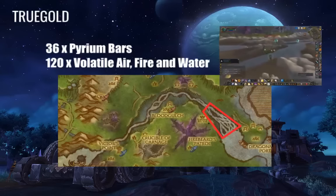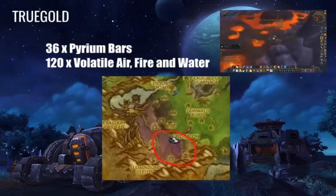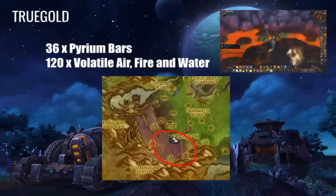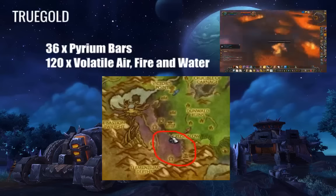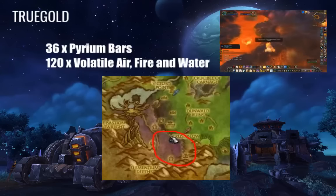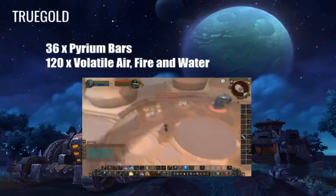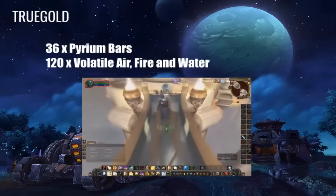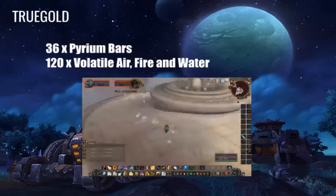In the same zone, Twilight Highlands, you'll also find fishing pools near the top close to the Bastion of Twilight. Just under there you'll find fire pools inside lava spots where you can obtain fire volatiles. You can also kill the NPCs around there but they have a much lower drop rate. The pools don't have a huge respawn time — about 10 to 20 minutes per pool. Volatile Air can be found in the Pinnacle dungeon down in Uldum.